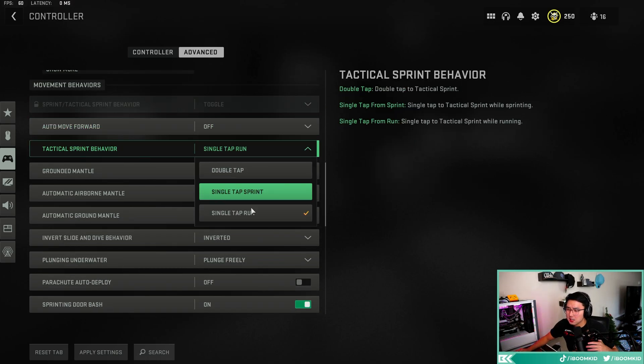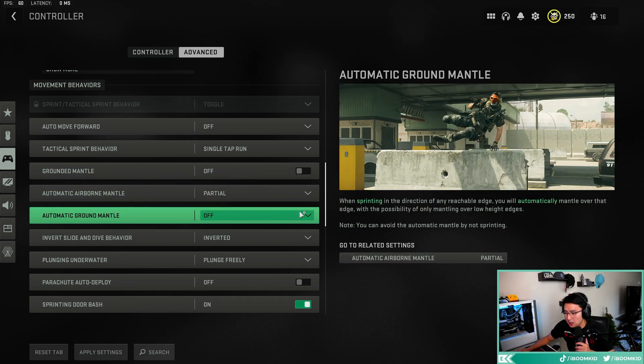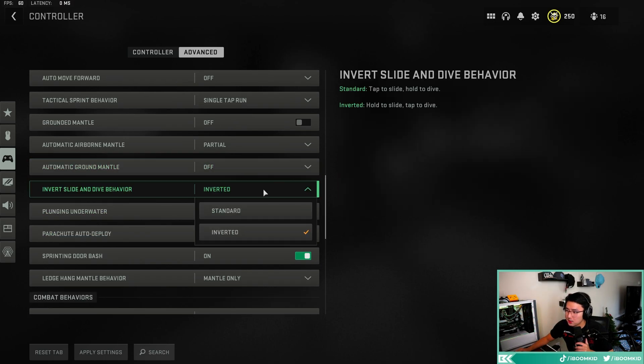I have single tap run on — this is essentially auto tactical sprint. If you have ATS off, I suggest enabling single tap run; it'll save your thumbstick too. Ground mantle off, partial automatic airborne mantle, partial, ground mantle off. For invert slide and dive behavior: standard is tap to slide, hold to dive. I prefer inverted — tap to dolphin dive so I can quickly get out of situations when I'm getting shot at. It takes a little getting used to, but it helps my movement a lot.